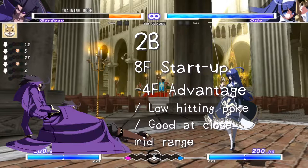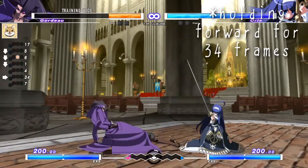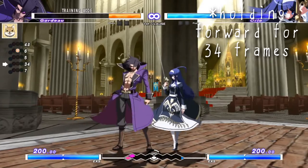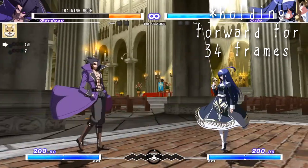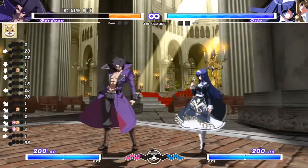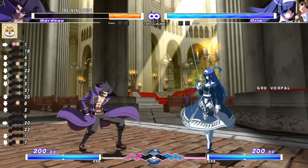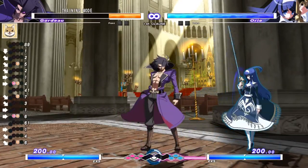2B is a kick that hits low, with decent startup and a fairly generous cancel window. Gordo really sticks his boot out and it reaches a lot further than his 5B, so it's ideal to throw out as a poke at close to mid-range. It's just really good and a lot safer than 5B — not only does it come out faster, it reaches further, especially if you employ a microdash beforehand.